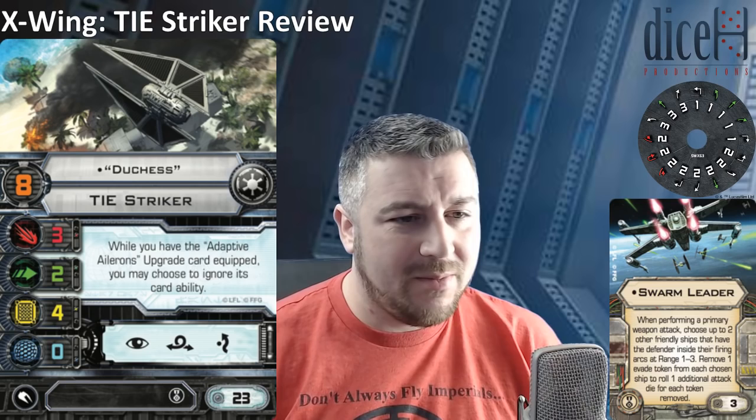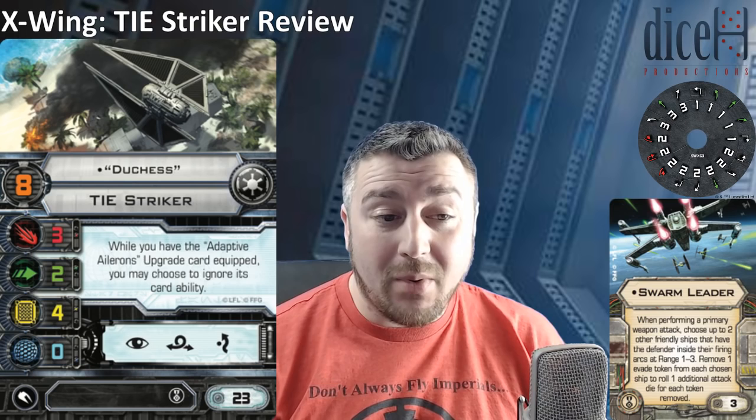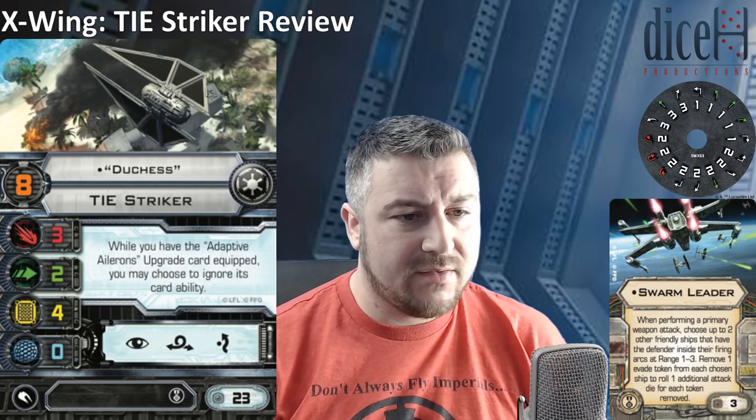The gravy card from the pack, the one most people are excited about, is the new unique Elite Pilot Talent: Swarm Leader. It costs 3 points and reads: when performing a primary weapon attack, choose up to two other friendly ships that have the defender inside their firing arc at range 1 to 3. Remove one evade token from each chosen ship to roll one additional attack die for each token removed.